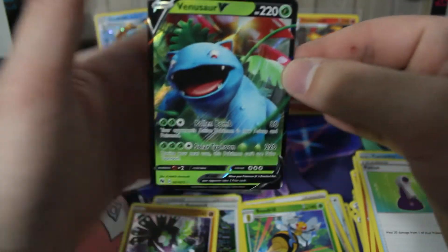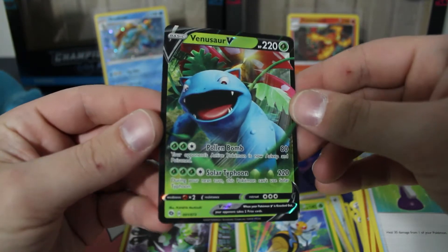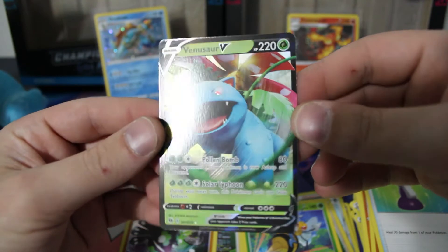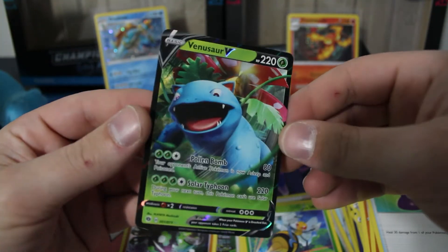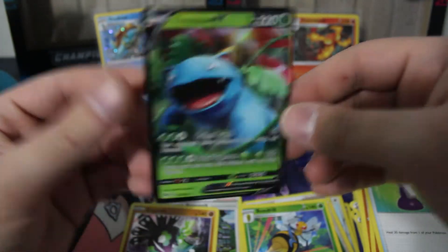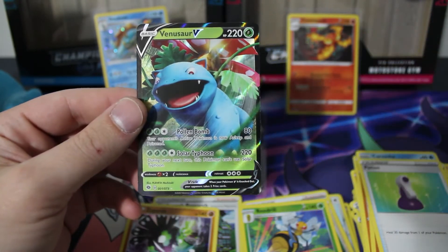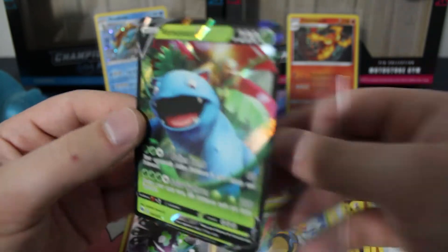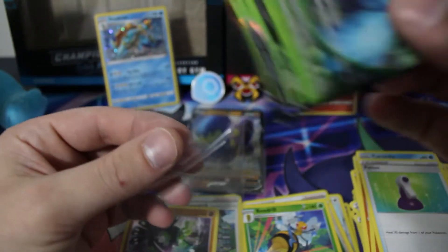Is it a Charizard? It is something — it's a Venusaur V! You know what, we'll take that. Venusaur is a cool Pokémon as well — he looks overly happy to be attacking somebody right now. So out of six packs, can't really complain: we got two V cards, two promo cards, pins, and a couple of reverses and holos. I'm going to call that a win.